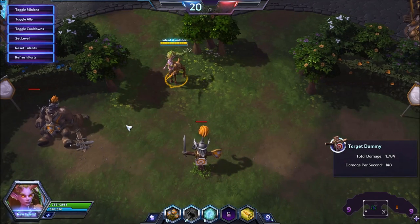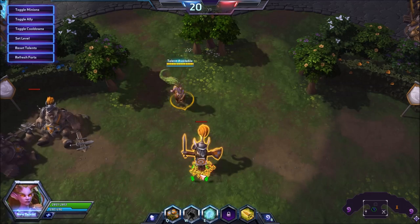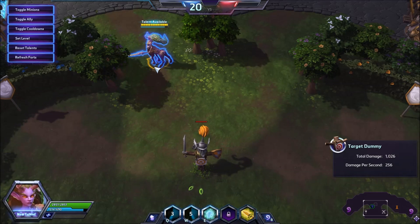Another thing I want to tell you that a lot of people don't seem to realise is if you use all of your abilities quickly, you can almost instantly get 3 stacks. Very simply, if you go with an auto, coupled with a Q and then a W straightaway, they have 3 stacks. That means they're going to be taking a lot of damage.